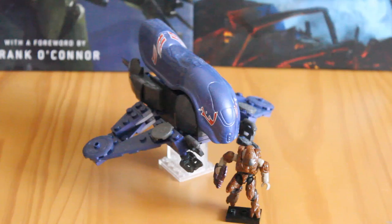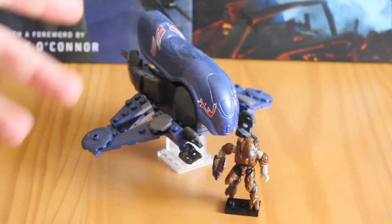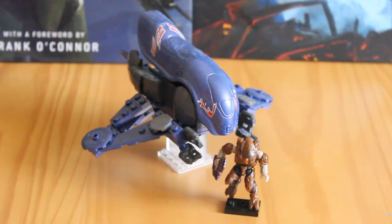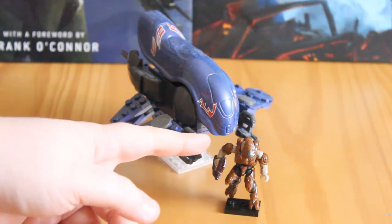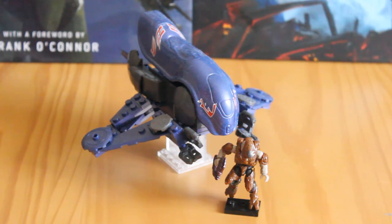It comes with 173 pieces and retails for around £20. This is the Halo 5 Banshee that we've seen in the trailers and gameplay so far. It comes with the Banshee itself, which we'll go into in great detail, and a nice copper, almost brown Storm Elite. This is probably the closest we'll ever get to the dark brown Stealth Elite that you can see in one of the Spartan Ops missions.